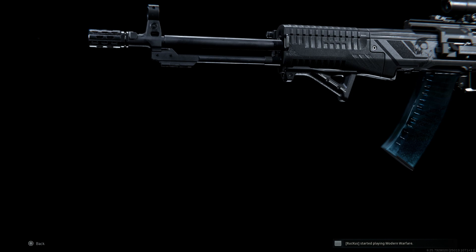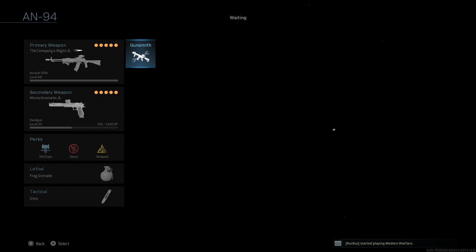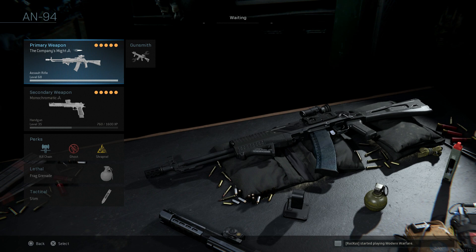You can see the Shadow Company logos on the stock and the rear dust cover, as well as Shadow Company decals on the left and right hand sides of the weapon body. The weapon also comes with a blue magazine indicating tracer rounds. If you view the blueprint itself, it does have Shadow tracer rounds — white and black tracers — indicated by that bluish-black mixed magazine.